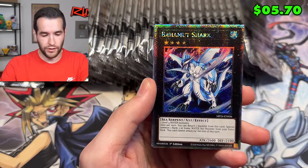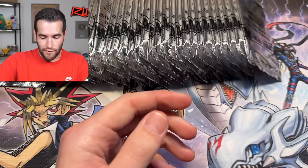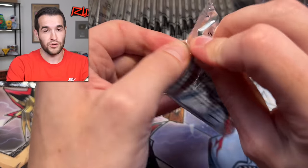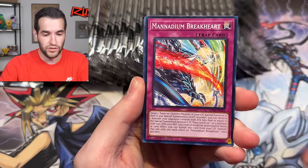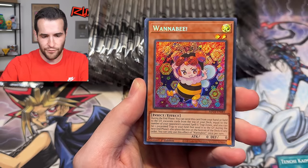I didn't even mention earlier - we haven't pulled the Blue Eyes yet, the QCR Blue Eyes. So there's a lot to be pulled from these packs. We have potential error cards, QCR Blue Eyes, SDK art that everybody wants, Dark Magician Girl secret rare, Dark Magician Girl error secret rare. There's so much stuff to be pulled today.